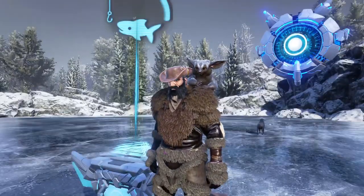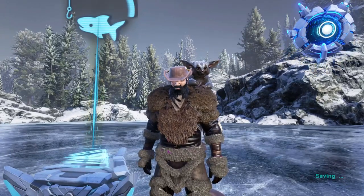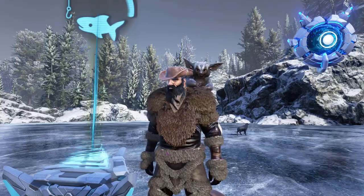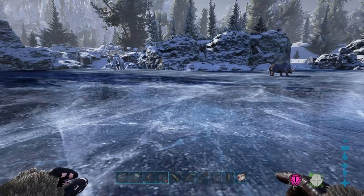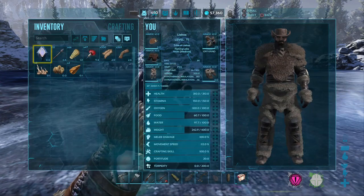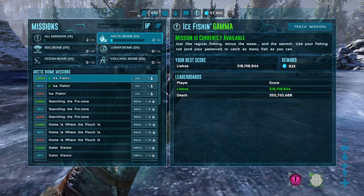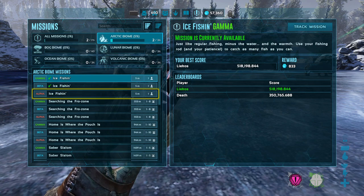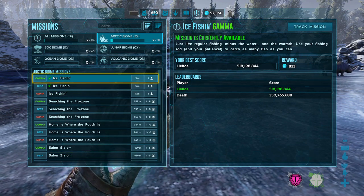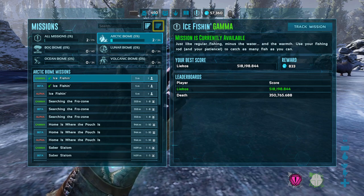As you'll see in the background here, there's a little contraption here on the ice, and that is one of the missions in the new Genesis expansion. If you want to know how to find missions, you can just go into your mission log, which is in here, and you can see all the lists of missions that are in your current area. And you can actually track the mission to see exactly where it is.